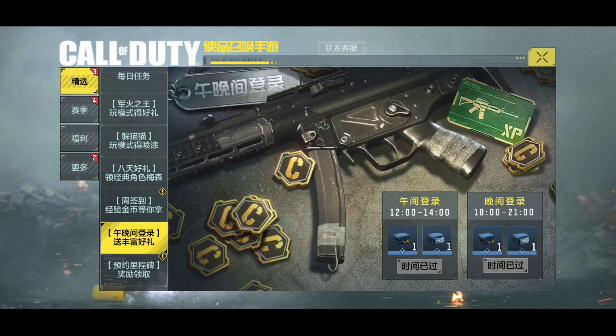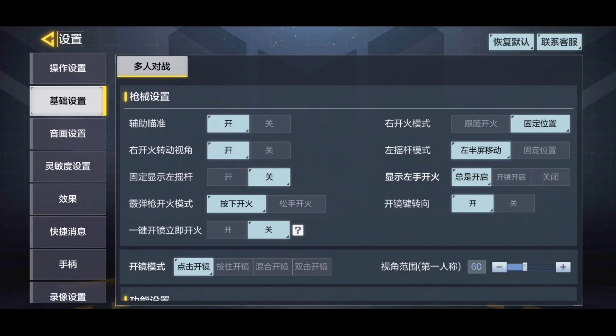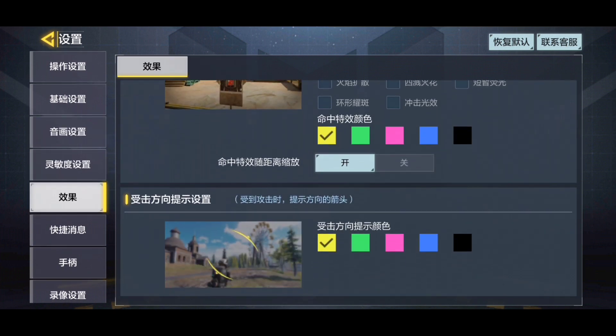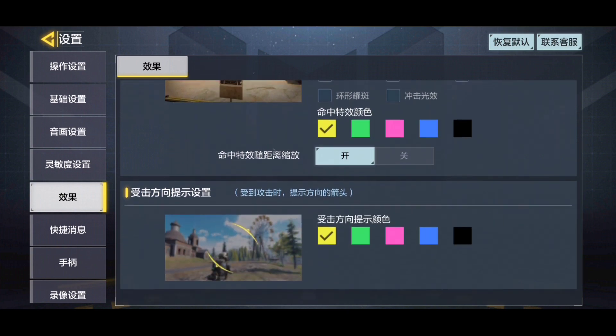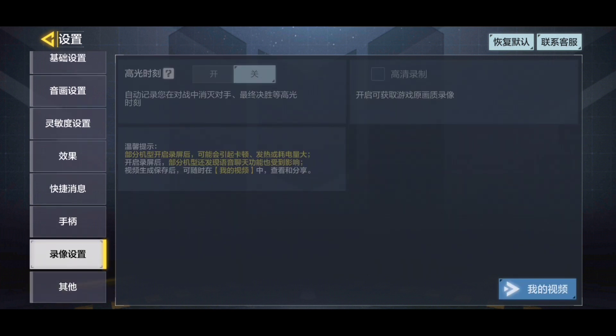Now let's look at the settings. Here is one of the things I wish they could put in COD Mobile Garena and global — this is a hit style that you can customize to any color. This one is not on our server.